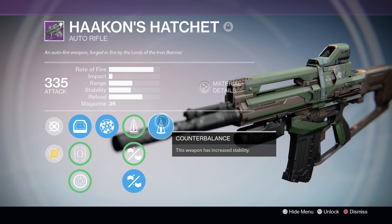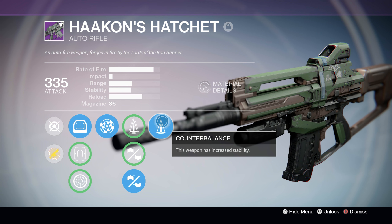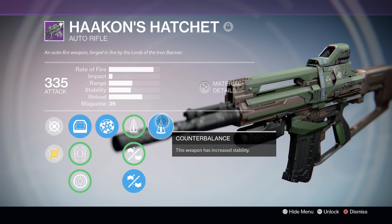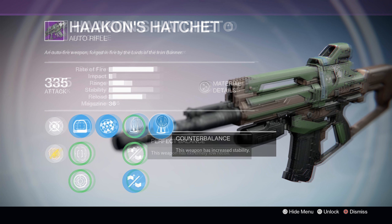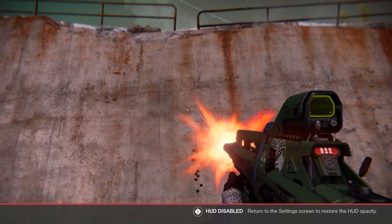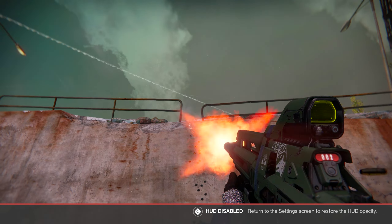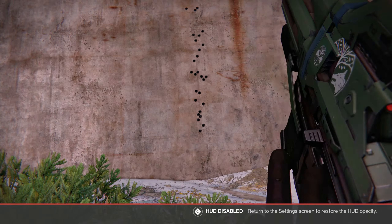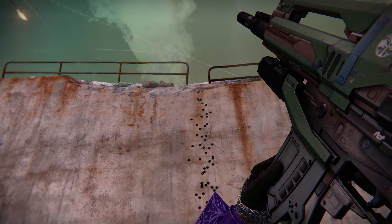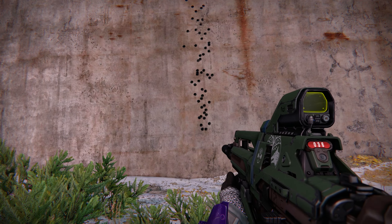Finally, we've got Counter Balance, and as most of you know, this perk is amazing. It essentially eliminates all horizontal recoil, causing your weapon's recoil pattern to shoot straight up. This is the perk that makes high rate of fire autos so deadly, since it makes recoil easy to predict and counter, and it mixes perfectly with the other perks on this gun. Let's check out some examples.